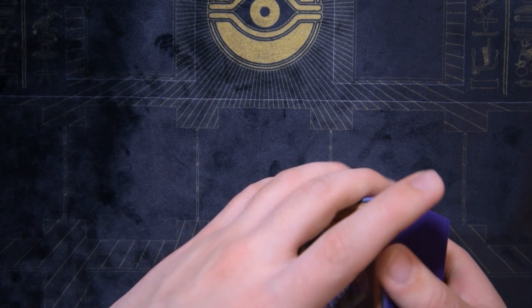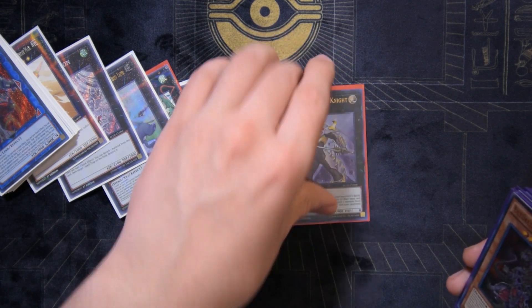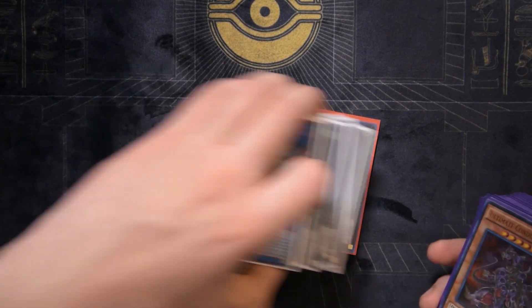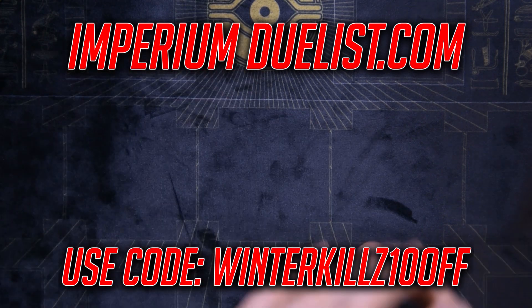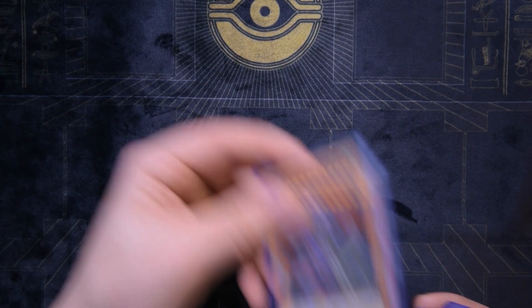Quick shoutout to Imperium Duelist — if you're interested in picking up sleeves, mats, dice, or anything like that, check them out in the description below and use the discount code to save 10% off your entire order. So without further ado, we'll get into the profile.